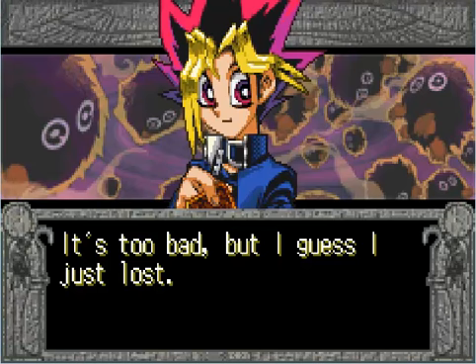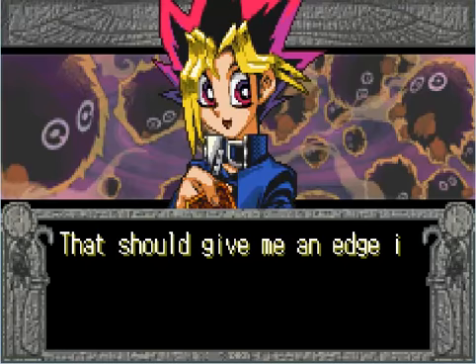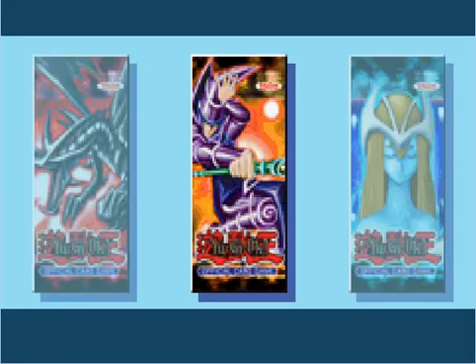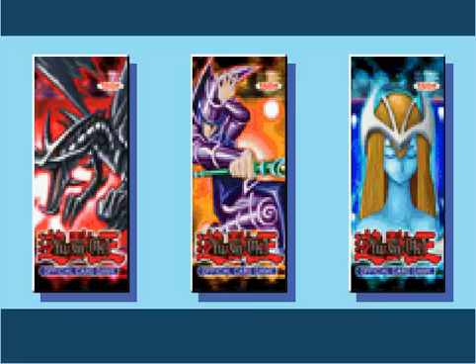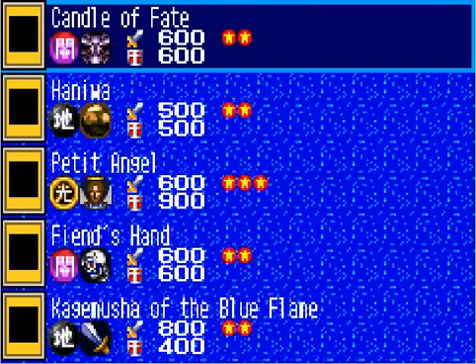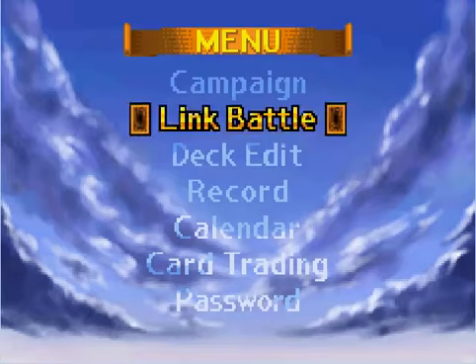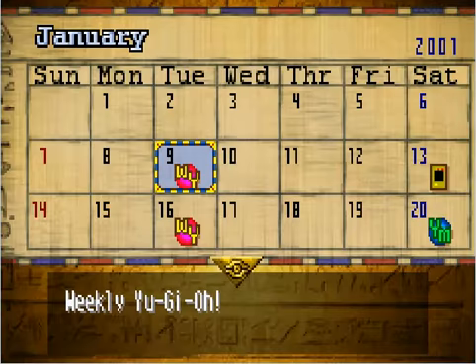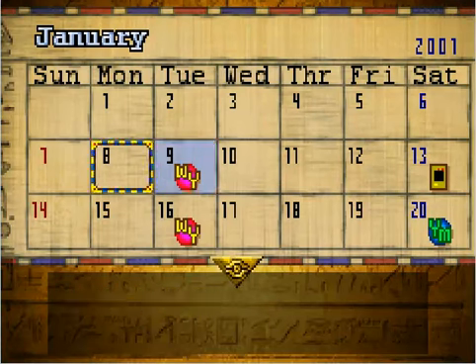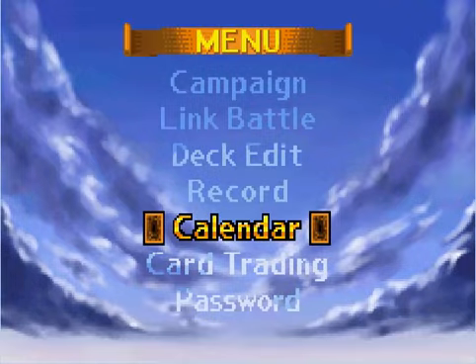I've defeated Yugi in the rematch. It's time to choose a new booster pack, so I'm going to choose Dark Magician. I get 5 cards. I'll check out the calendar — today's the weekly Yu-Gi-Oh, so I hope to get some rare cards pretty soon.